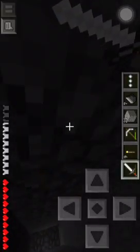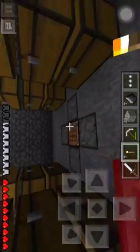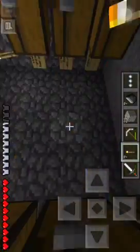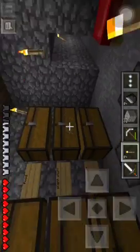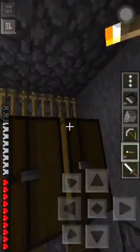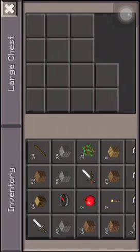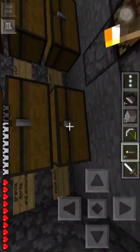I should put more torches. Here's my storage — I should expand it in that direction. Basic stuff. I had used all my stone for the mob farm, and it doesn't work.